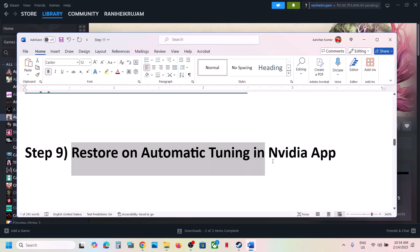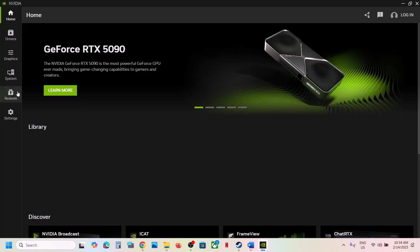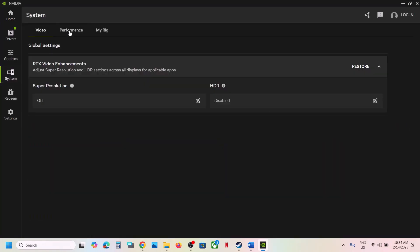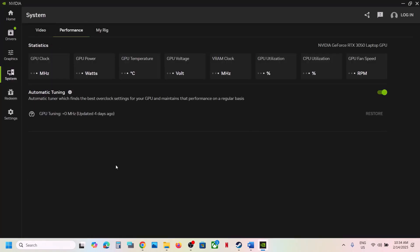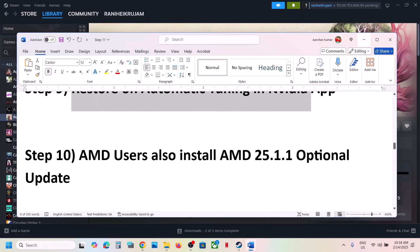The next step is to restore automatic tuning in the NVIDIA app. Open the NVIDIA app, go to System, then Performance. Over here you can see Automatic Tuning — if the Restore option is highlighted, click Restore. Once the restore is complete, launch the game and check.